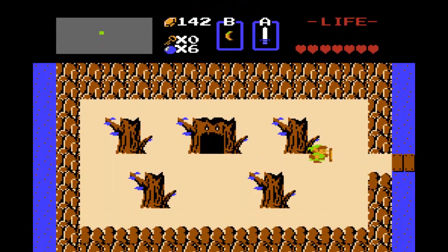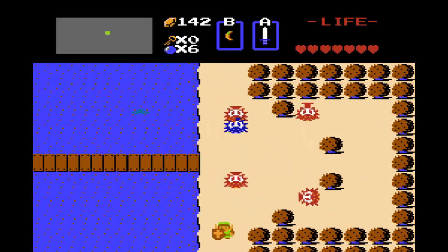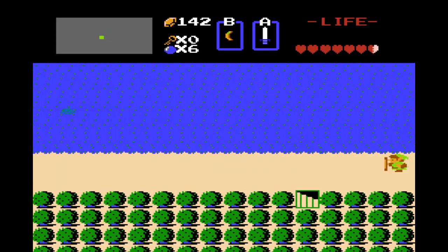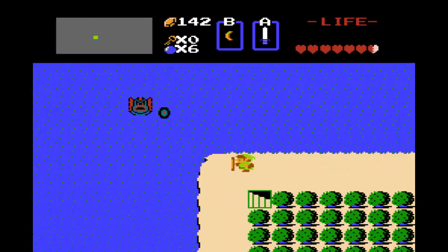Okay, so the next thing we're going to pick up is some more rupees and some arrows, and we're also going to do something with that letter we got from that one guy who said to give it to the old lady. But first we're going to go back to where we got the shield, because that's the closest to our first rupee gain.